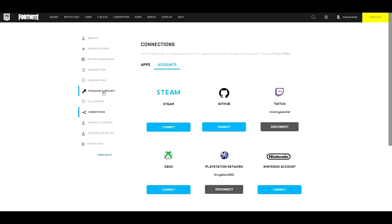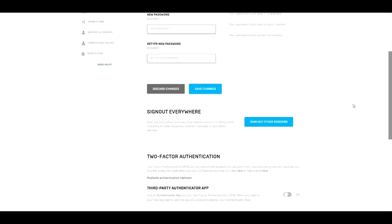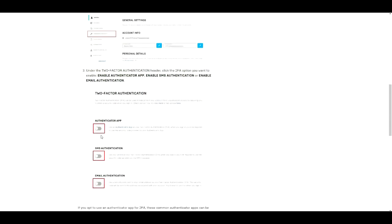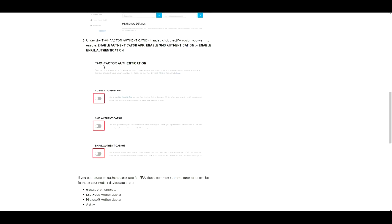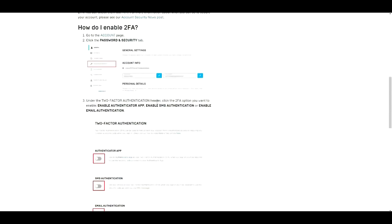Once you connect that, now go to where it says 'Password and Security' and click on that. Once you're there, scroll down and you'll have the option right here. So since you've already connected your Xbox, PlayStation, Switch, or PC, now we're going to enable the 2FA. Go to your account page, click on the Password and Security tab, which should be right here.